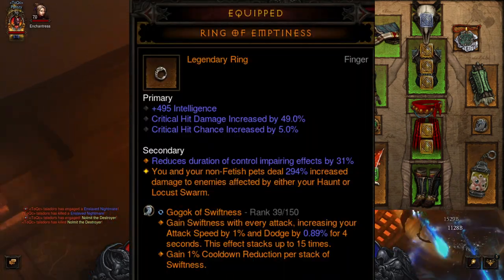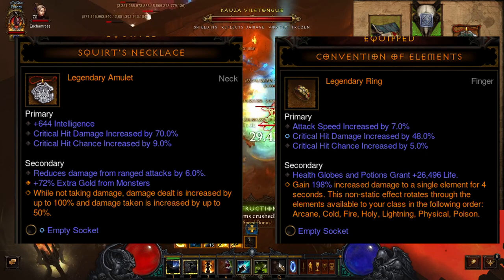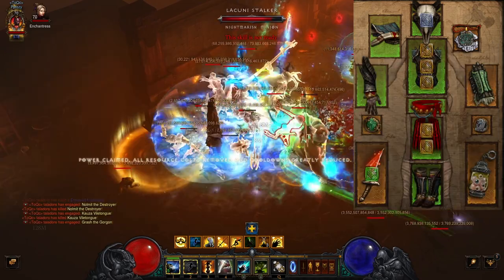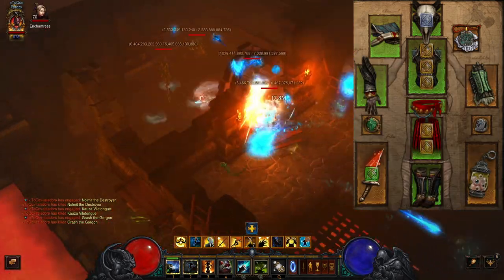You need the Ring of Emptiness. I am using Squirt's Necklace with Convention of the Elements, but they can be replaced by Traveler's Pledge and Compass Rose. Lakumba's Ornament for the defense — if you can get the roll, you will need Frost Damage bonus.